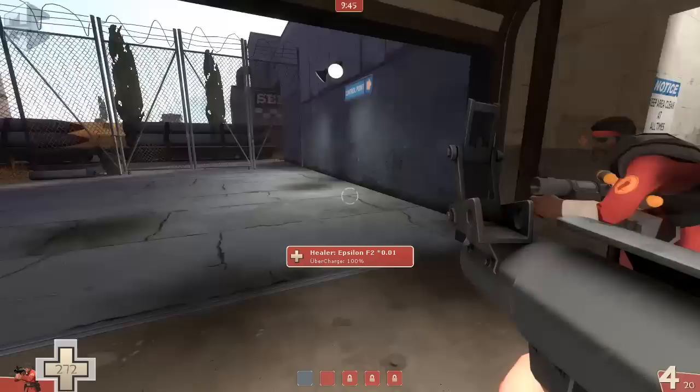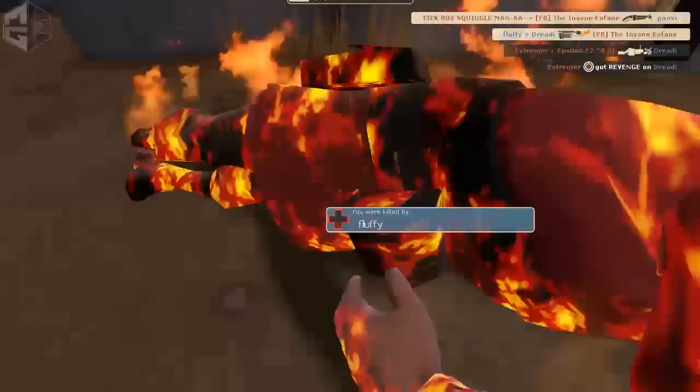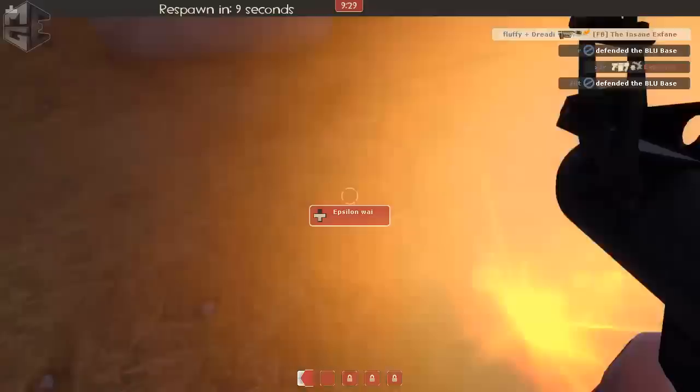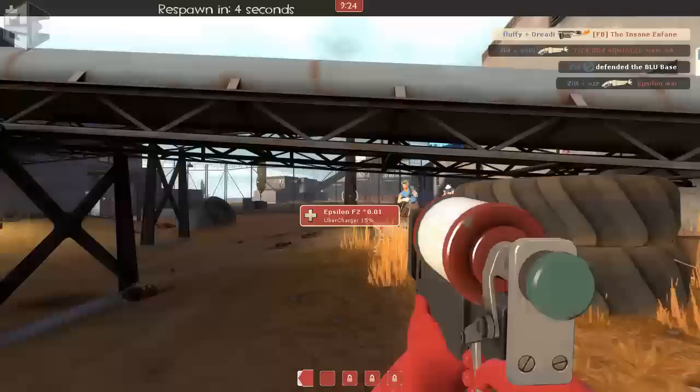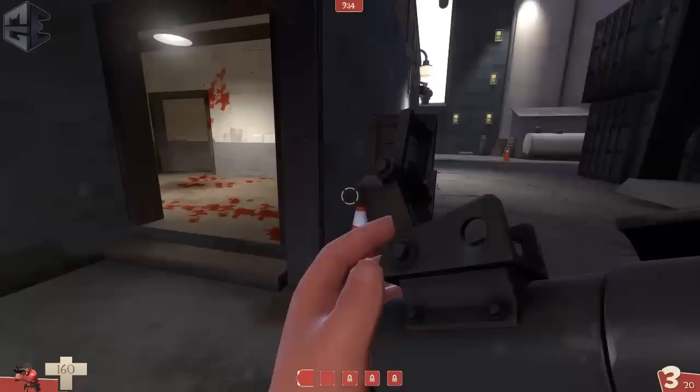I just let the demo go first because if you go with two people through one of these chokes you can get taken down by stickies. I hunt the medic but without any uber I get taken down by the pyro. And it's up to F2 to maybe finish it off — but no way, he gets taken down as well.